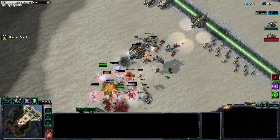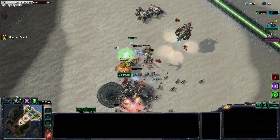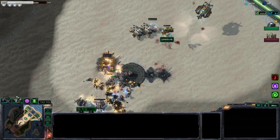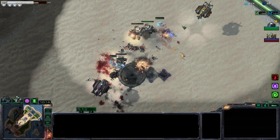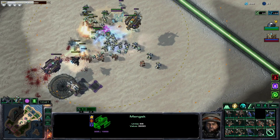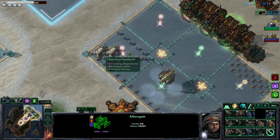Stim is making them hit different, boys — stim be making all our units hit different. One Corsair versus all those mutalisks — who would win? That one mutalisk, apparently. Oh wait, there's another Corsair. I'm going to get some more shock divisions — they're really anchoring us down.